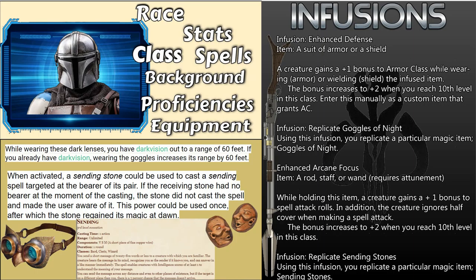Next, for his Artificer Infusions, the first one will be Enhanced Defense, which gives a plus one to his armor. This is to reflect the effectiveness of his Beskar Steel. Number two will be Goggles of Night, to sort of reflect — he doesn't necessarily have night vision, but he does use different functions on his visor in the episode with the younger bounty hunter. You could see if your DM allows you to incorporate the Goggles of Night into your helmet, as opposed to having the goggles on.